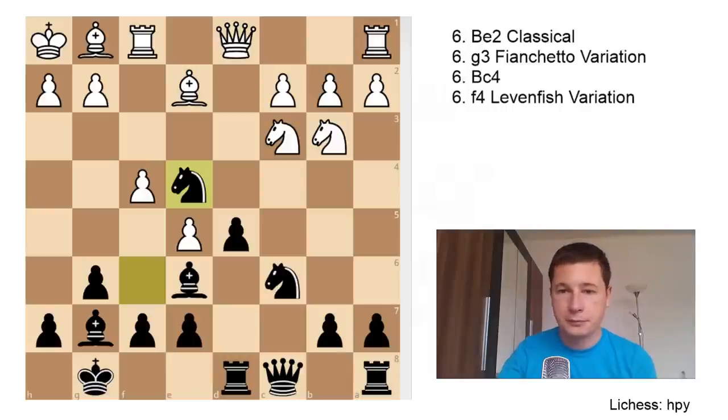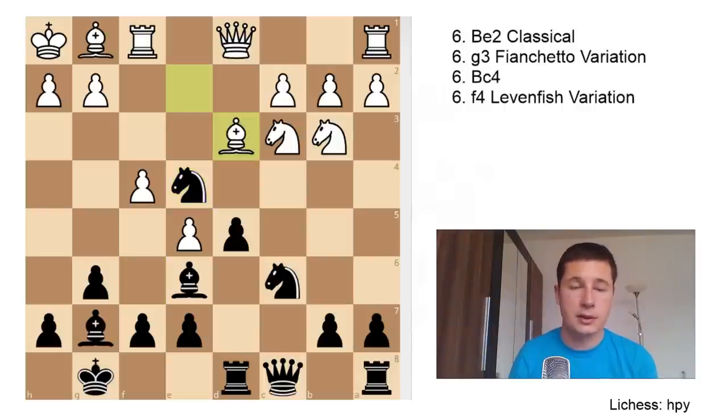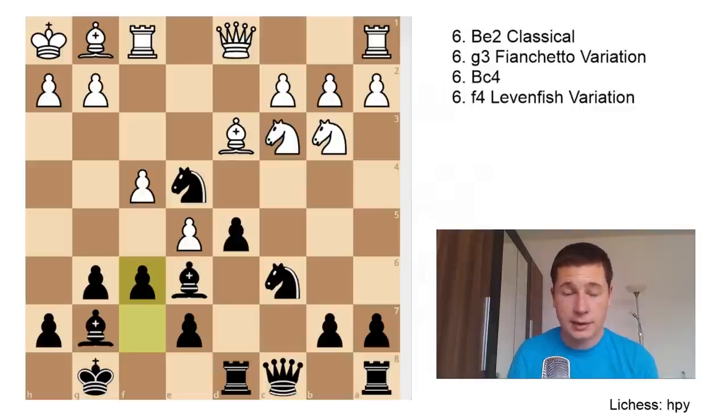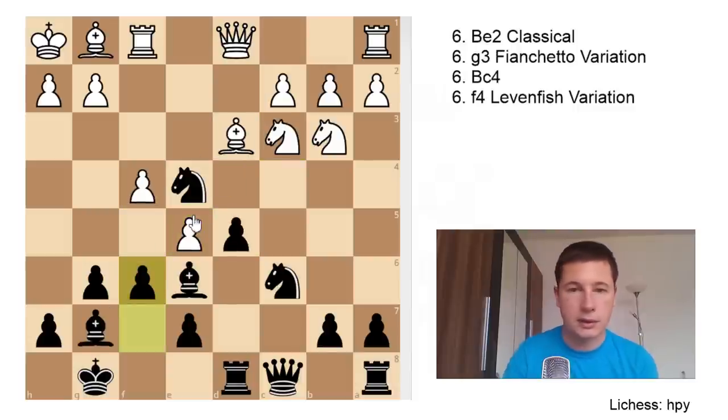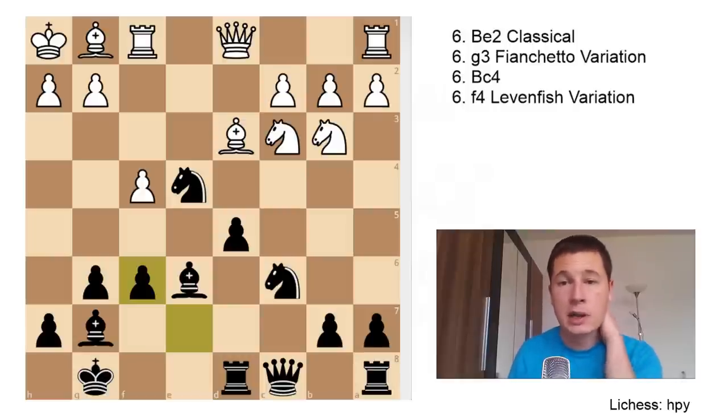After Ne4, the most popular continuation is Bd3 — offering Black a chance to save his pawn which is now hanging. Black will continue with f6. After f6, White must take with exf6, and after exf6 Black has a great position. The main move for White is Nb5, not giving Black an opportunity to double pawns on the c-file. Black should continue with f5, solidifying the knight on e4 as a permanent outpost.